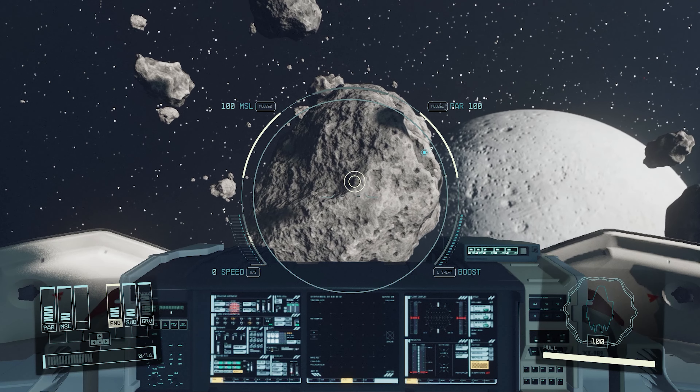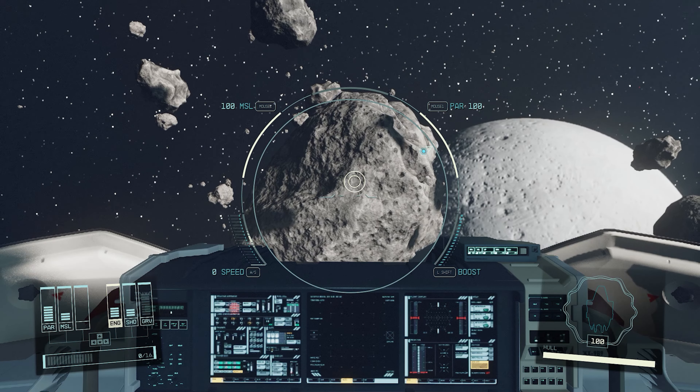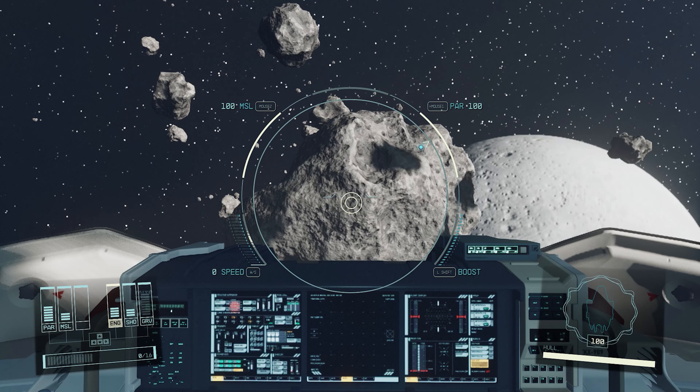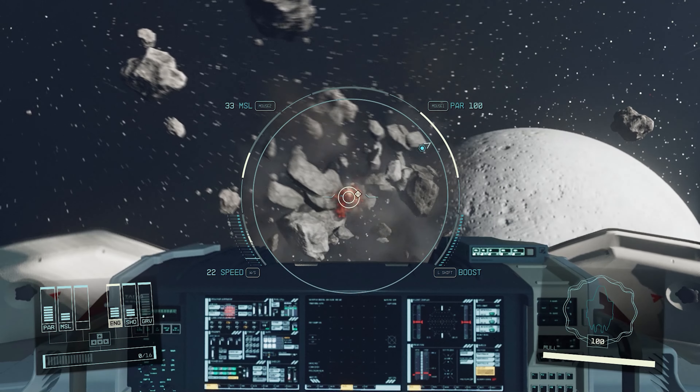Hello everyone. An extremely easy way to get resources when you're in your spaceship is to simply shoot and blow up these asteroids. And then once you blow up these asteroids, there's going to be a resource deposit that you can pick up.